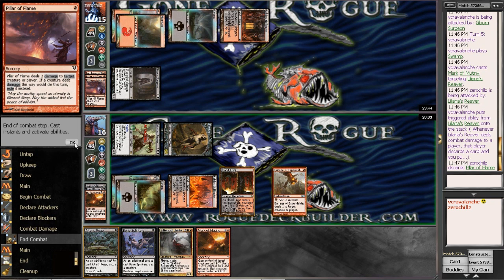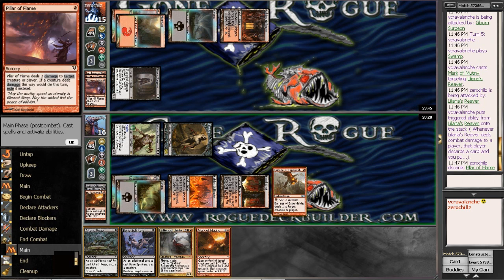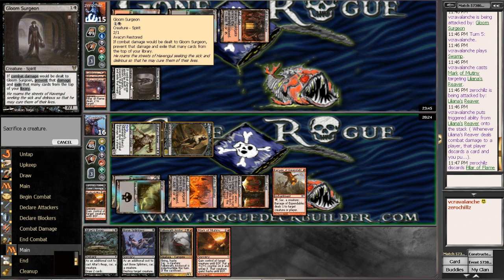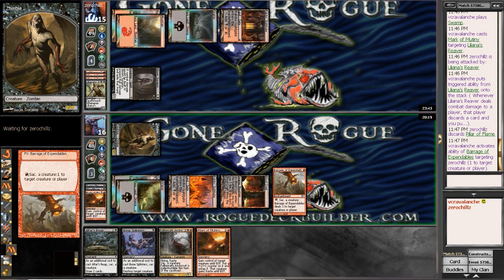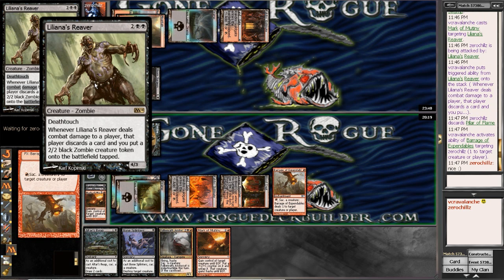And he gets rid of a Pillar of Flame. And then I can sack to do one damage to him — I'd rather he would just end up exiling a card from his library. So sack that and do a damage. It's a cool little — thank you for playing that Liliana's Reaver.